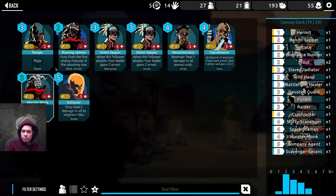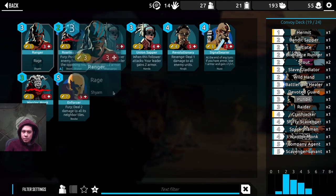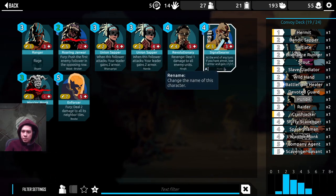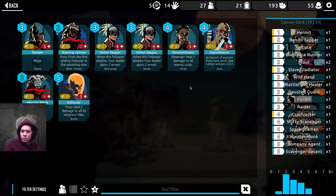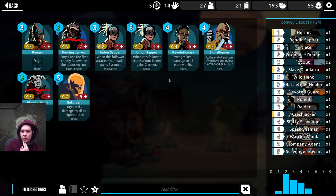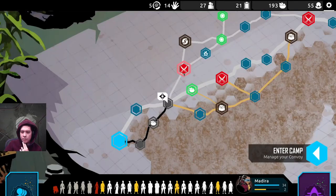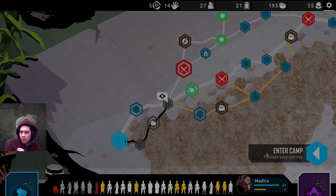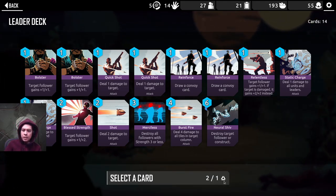Let's make a choice about whether or not to keep this warrior monk out. It's a four drop, became a three drop because of the wound. What replacement can I make here? At the end of any turn, if you have armor, lose one armor and gain one-one. There's some synergy here. It's interesting. Yeah, these are all union. Let's get the ranger in there — let's see how that does.